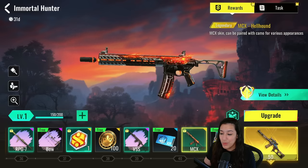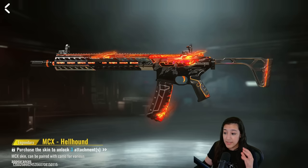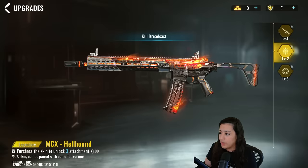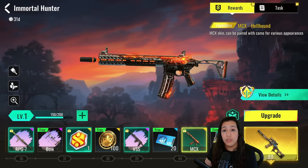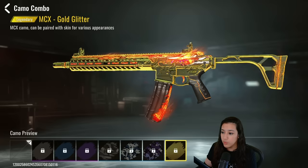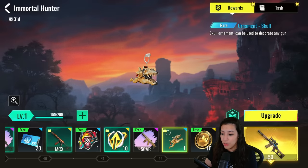We also have the legendary MCX Hellhound skin — it's legendary tier and looks absolutely amazing. It's an animated skin with glow effects, and on top of the gun there's a hound drawing with a nice glow coming out of the eye. The upgradable details include a kill broadcast and muzzle fire which looks very nice. With camos it looks very dope — especially the gold one.